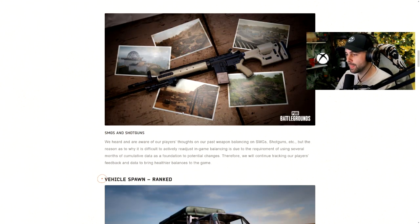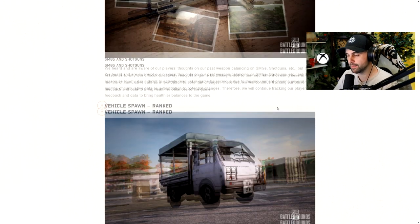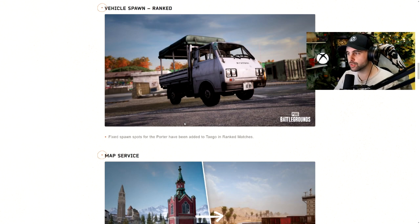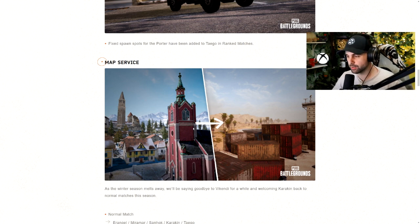PUBG mentioned they're still tracking SMGs and shotguns. Shotguns definitely get complained about on PC, and on console a lot of people are still frustrated with SMGs, mostly because of the additional limb damage, but PUBG is still collecting data. Then we have the Porter truck, which is now becoming a hard spawn in ranked — they fixed the spawn spots for the Porter map and Taego match in ranked, so now there are 24 set Porter spawns and 24 set Pony spawns, reducing the randomness that can leave you with no vehicles in ranked.